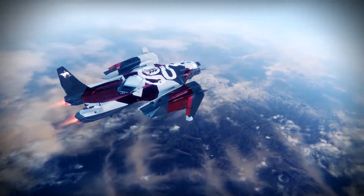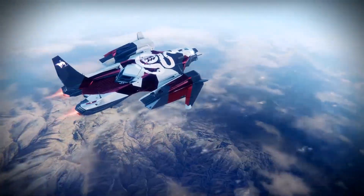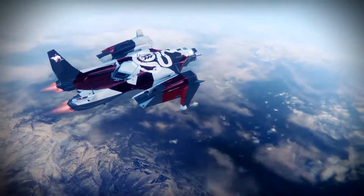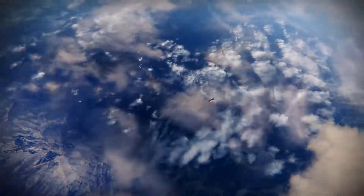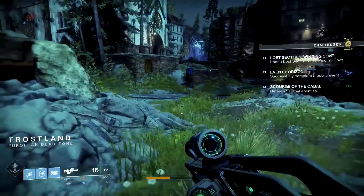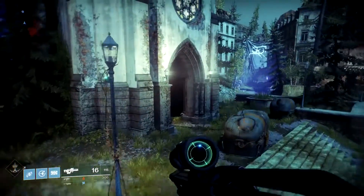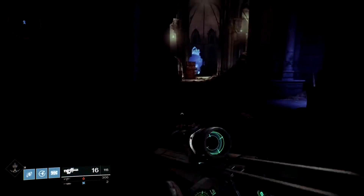This week, it's destroying enemy supplies in Lost Sectors. We found a couple of places that you can farm, some faster than others. This one here is over in Trostland — if we go down beneath the church building here, we think this is the fastest one so far that we've found.